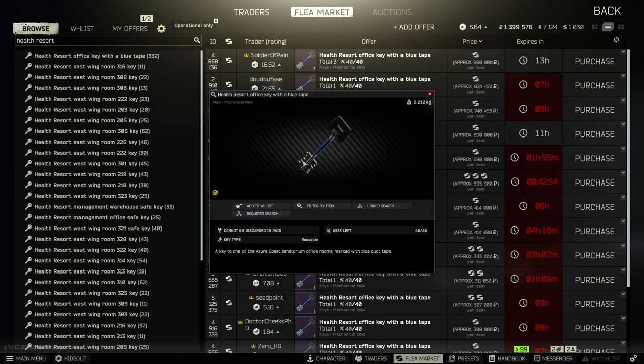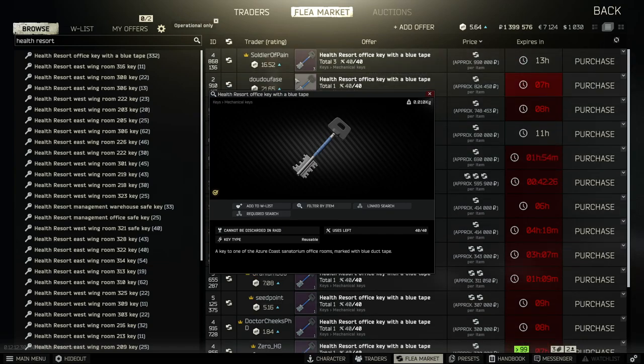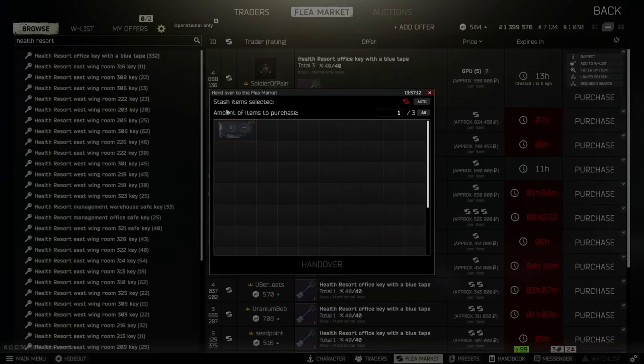To pass the quest you have to get a Health Resort office key with a blue tape. Sometimes you might be able to find it on scavs or on jackets, but it's really rare. Buying it on the flea market is not really an option — when it's for sale it's usually at least half a million or for some crazy barter.